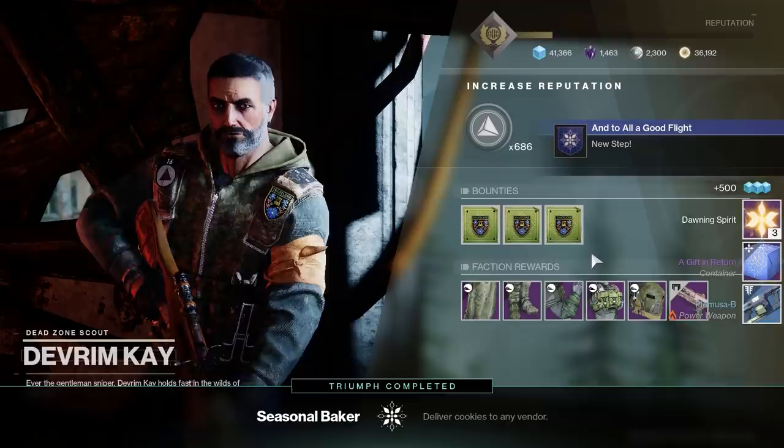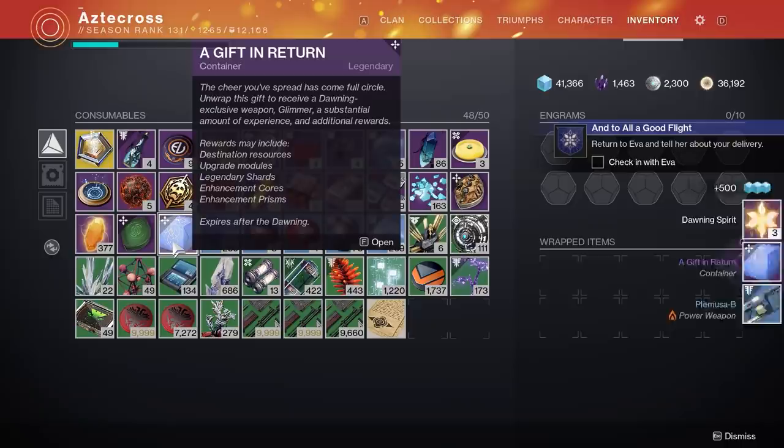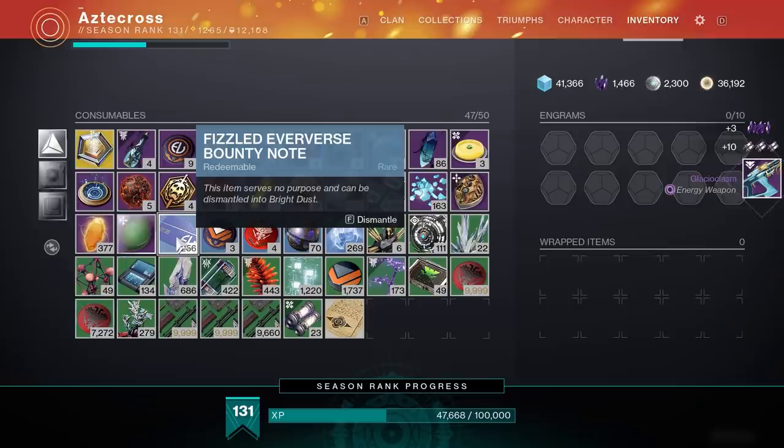That quest is how you unlock ship upgrades for the new Dawning ship. But occasionally you'll get a gift in return — a legendary item that you can open, and that is what actually drops the new Dawning weapon Glacial Chasm as well as old Dawning weapons.